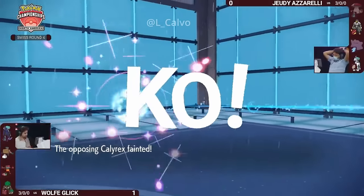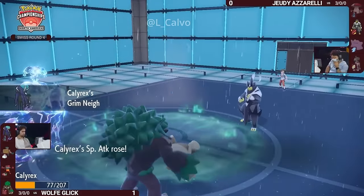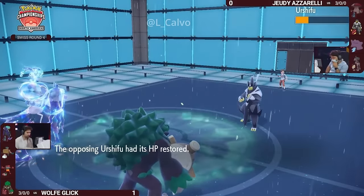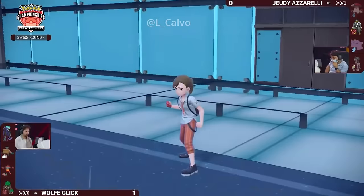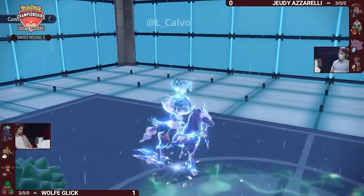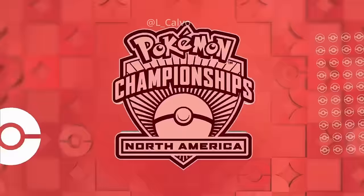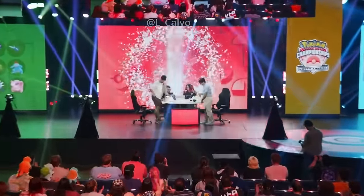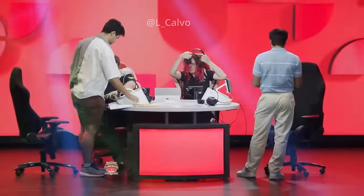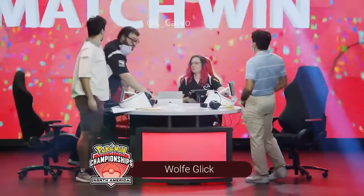Wolf still has Incineroar and Rillaboom at his disposal alongside Calyrex. Urshifu opts to Detect to protect itself, not wanting to get faked out, as Calyrex on Wolf's side goes for the plus-one Astral Barrage. This KOs the Calyrex on Jody's side — he's nodding, he knows it's over. That is a super-effective one-hit knockout, and with just Urshifu left it is going to be so difficult for Jody to find a win condition. Wolf — what a phenomenal play. Well played by both trainers, but it's not over yet with six Pokémon still to be seen.